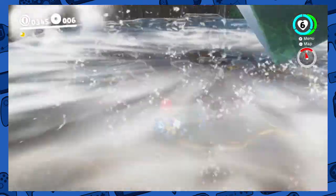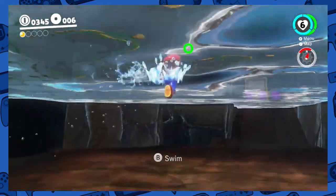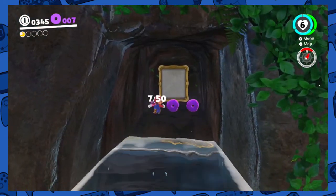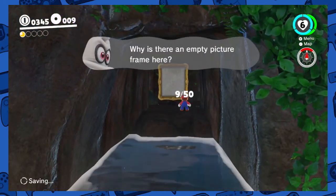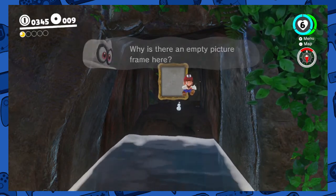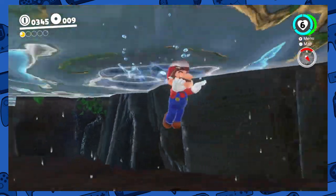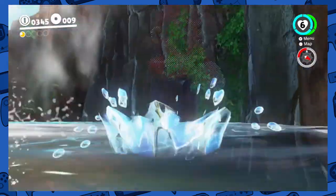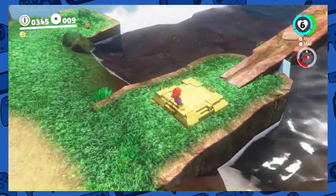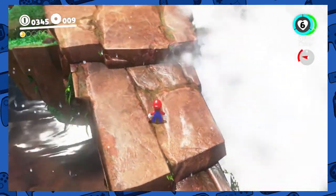Anything in the waterfall? Oh, there's something — some coins. Nice. And a canvas? There's another picture frame here. That's weird. I wonder if there's gonna be picture frames the way Mario 64 did. Oh well, let's continue on. Do-do-do. And up we go. I like how it does that with the camera. That's really cool. Very nice. Look at that. Oh my God, that's amazing.